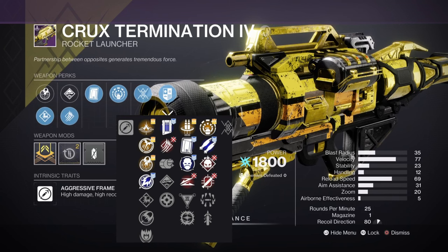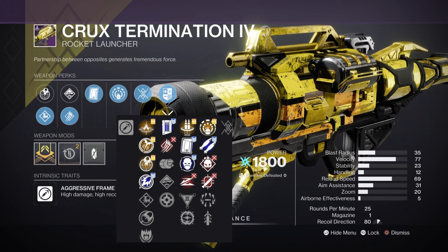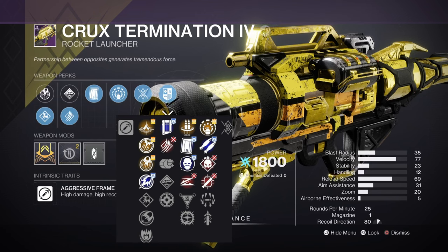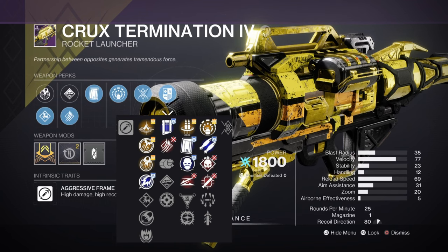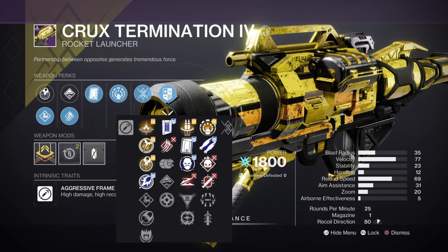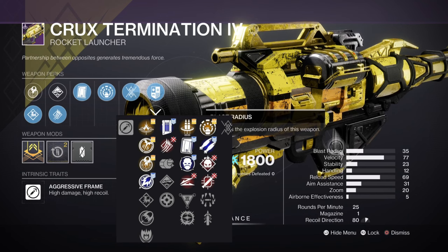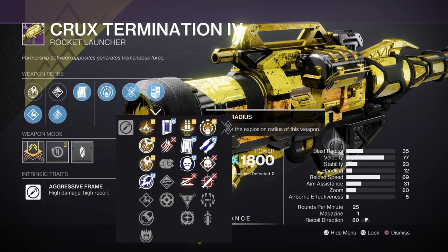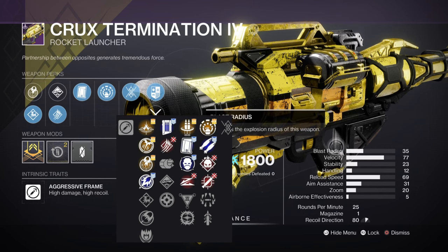First you need to understand the stats of rocket launchers in Destiny 2 and how they affect your gameplay. This has been a long debate since 2017, going back to Curtain Call versus Sins of the Past — the old velocity versus blast radius argument. Blast radius states it increases the explosion radius of the weapon. Would you ever want to spec for blast radius on a rocket? The answer is no.